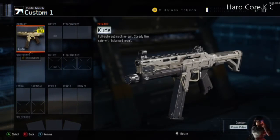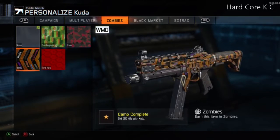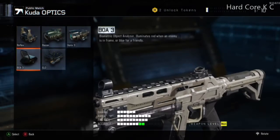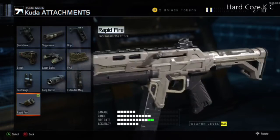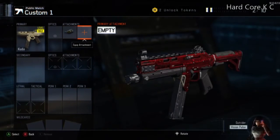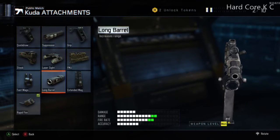You need a Kuda at least level 14. You can go ahead and throw any camo on that — I like to use Red Hex. You will not need an optic; the iron sights for the Kuda are just amazing as is. Go ahead and throw Rapid Fire on it — it speeds up the fire rate so you're always winning gunfights, especially on hardcore, which is crucial.